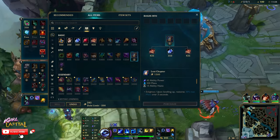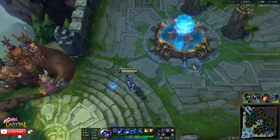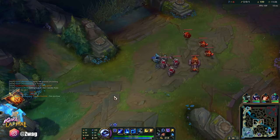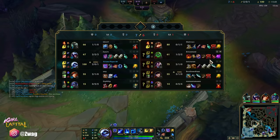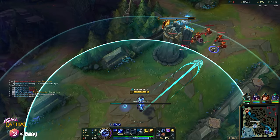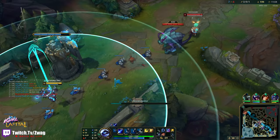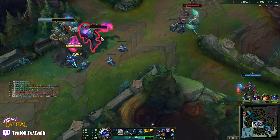Let's do Luden's, Sorcerer's Shoes, and Horizon next into Deathcap. Worth going into debt for a book — might as well. I'm kind of glad he didn't herald my turret but he still can. Yep, he heralded mid. Might dive me — I don't know exactly where he is. At least they don't get the whole turret.